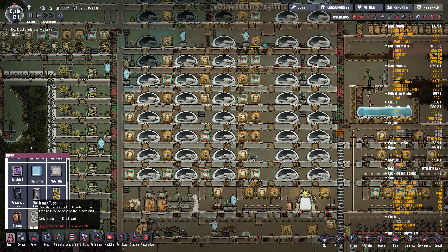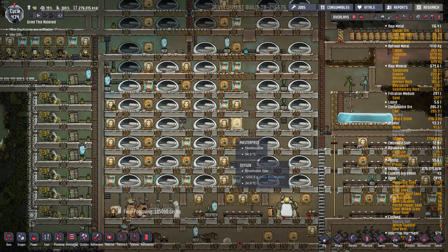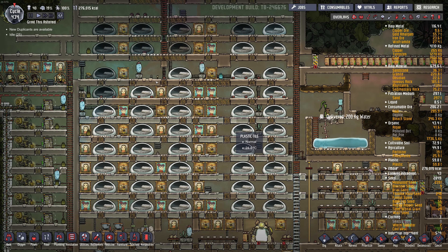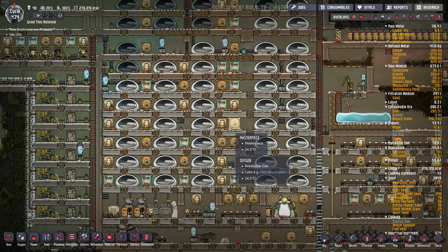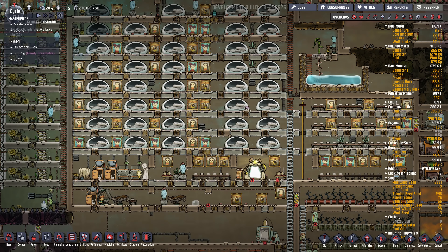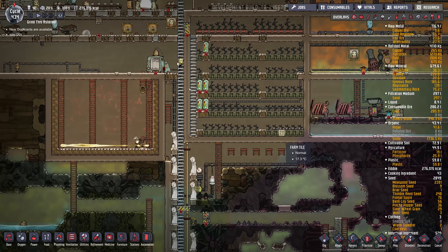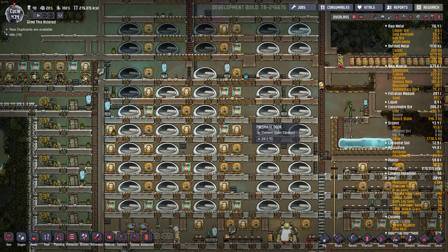We're going to have to actually research the tubes because they're new. I considered starting a base from scratch and I might still do that — let me know in a comment if you think I should start a new base or continue on with this one. The release comes out officially tomorrow, but what's on the release branch right now is really quite good. I think they've turned on all the optimizations, because this base before I was only getting about 2 frames per second, and now I'm getting about 30 frames per second. So it's really fast for a colony of 40, I'm super happy with it. I'm going to try to take the population up to maybe 50 or more.